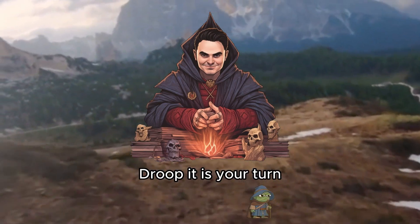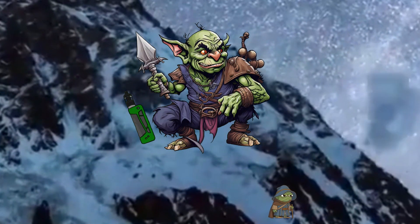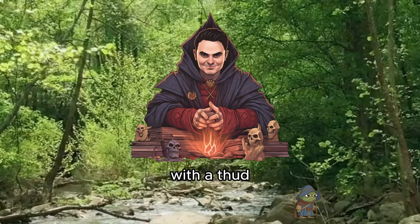Droop, it is your turn. I use my bonus action to apply Hunter's Mark to another bad gobbo and shoot him. That's a 27 to hit for 8 piercing damage and an additional one from Hunter's Mark. That one goes down as well with a thud.